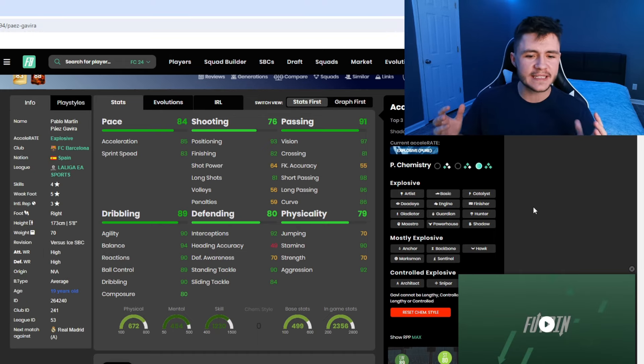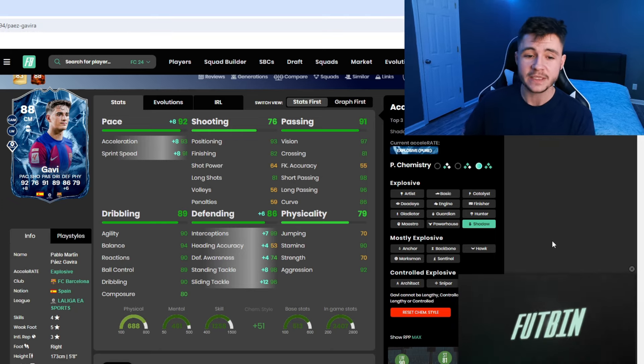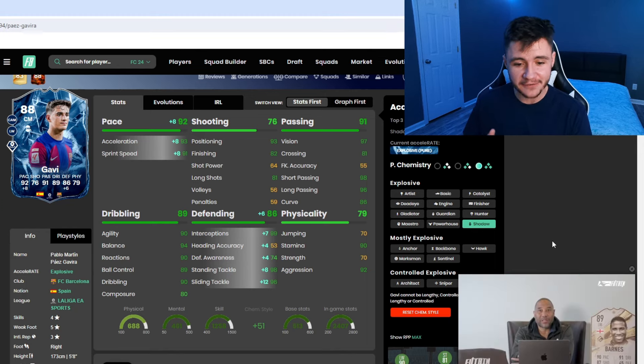When it comes to chemistry styles, because this one is a bit better defensively compared to the Fire one, I think the Shadow chem style is going to work best. Since he's already very well-rounded, let's make his defending even better. With Shadow, he'll have 92 pace with 93 acceleration and 91 sprint speed, 86 defending, 99 interceptions, 74 defensive awareness — not great — but 98 stand tackle and 96 slide tackle. Defensively, should be really solid.